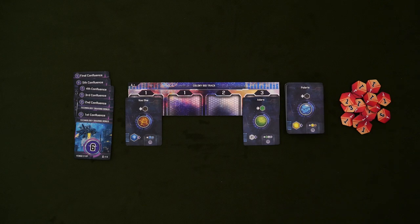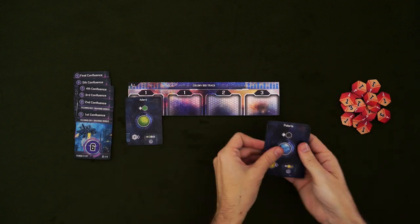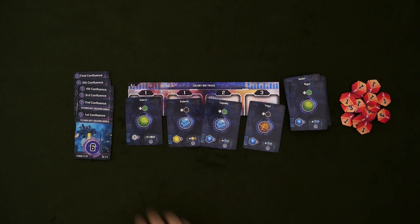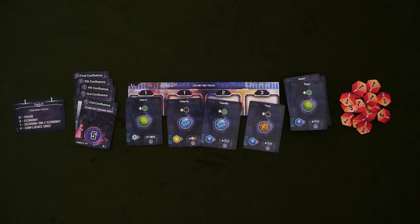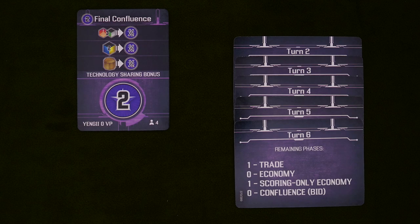During the confluence phase, you are allowed to make deals — say, to stop someone from taking a planet you really want — and while those deals are binding, you still can't exchange any physical components until the next trade phase. After bidding, if there are any remaining cards with a minimum bid of one, discard them to the bottom of their respective decks, slide the rest down, and refill the rows. Then flip over the current round card and move on to the next trade phase.